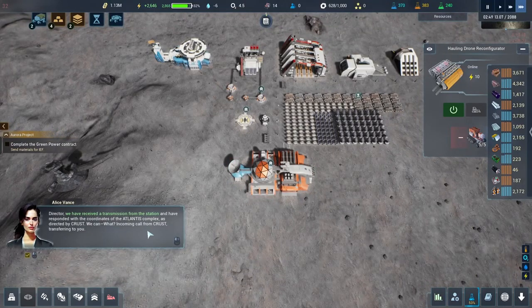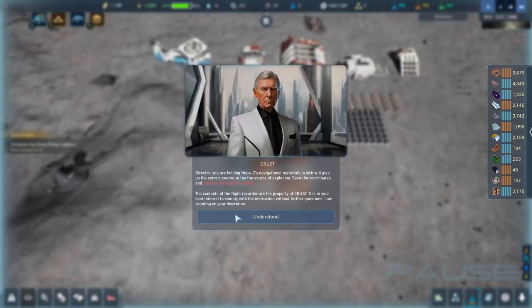Director, we have received a transmission from the station and responded with the coordinates of the Atlantis complex as directed by CRUST. Incoming call from CRUST: you are holding Hope 2's navigational materials which give us the correct course to the point of impact. Save the coordinates and destroy the flight recorder. The contents of the flight recorder are the property of CRUST — it is in your best interest to comply.